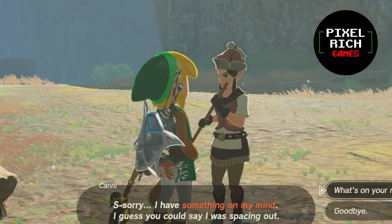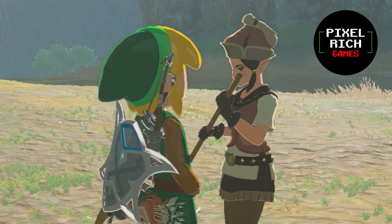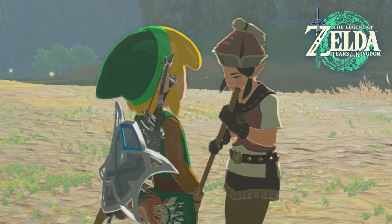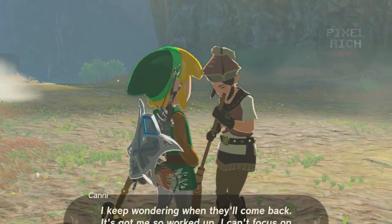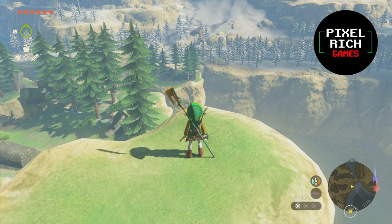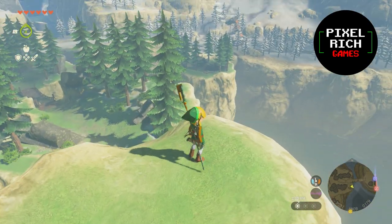Unlike in Breath of the Wild where we just give them rupees to get them out of their buds, we'll need to complete a bunch of side quests this time around to start the whole unlock process. Let's head over to the Lucky Clover Gazette, just outside of Rito Village to the east. Just look for a stable-looking place in the area and that should be it.